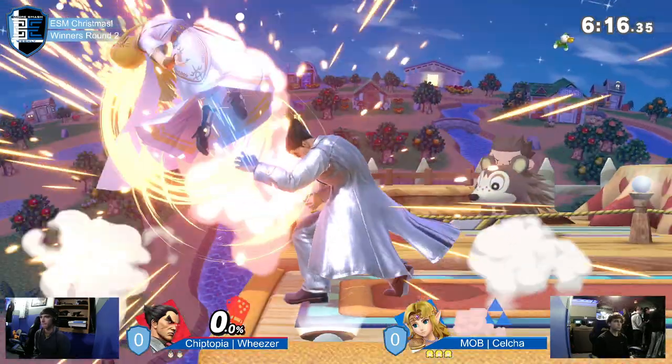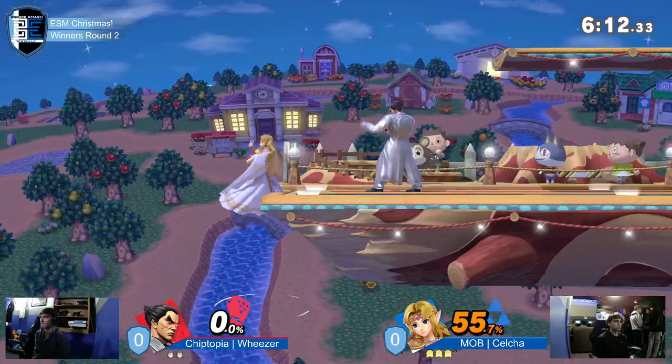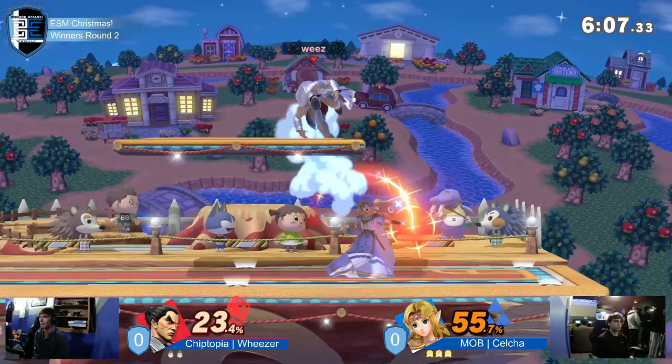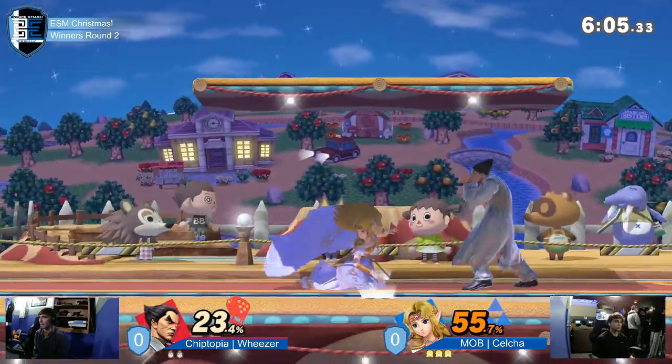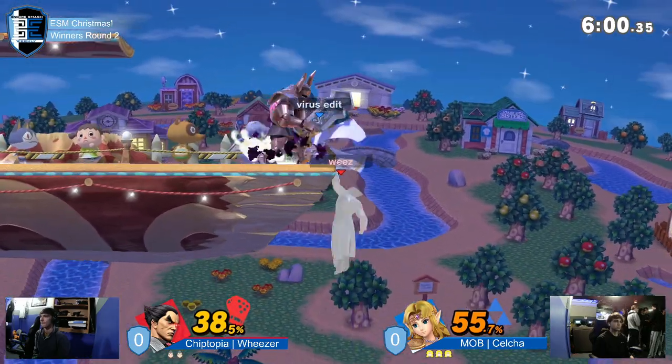The crowd is going crazy right now. Weezer almost going crazy with the Electric Wind Gaunt Fist, trying to just get it off right now, but Celso right back. I love that dash — using the invincibility to just get in on Celso. It's what you've got to do more, but again, this is going to be such a tough battle with the dash attack in play.